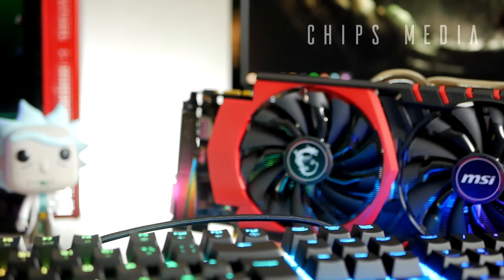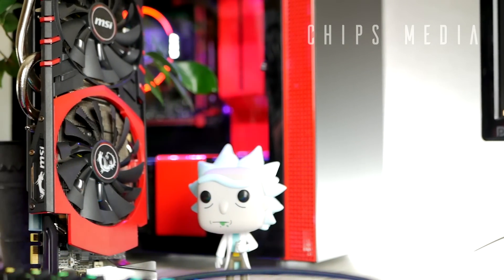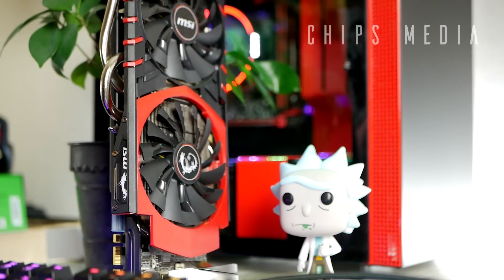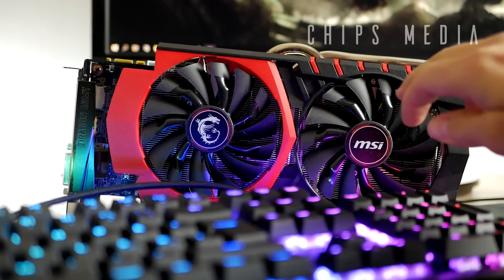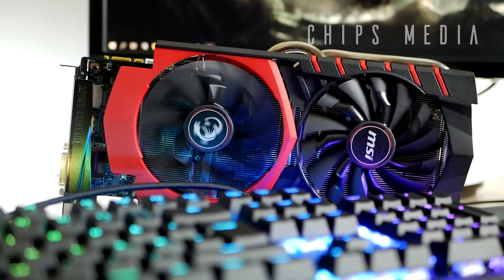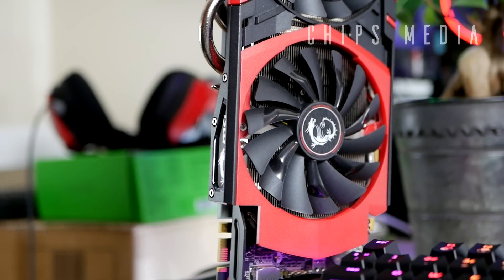This is the GTX 970 Gaming 4G from MSI with their Twin Frozr 5 cooler. Stock clocks on this card are 1140 megahertz on the core, going all the way up to 1279 in boost or OC mode, and that 3.5 gigabyte memory — technically 4 gigabytes — is clocked at 7000 megahertz.